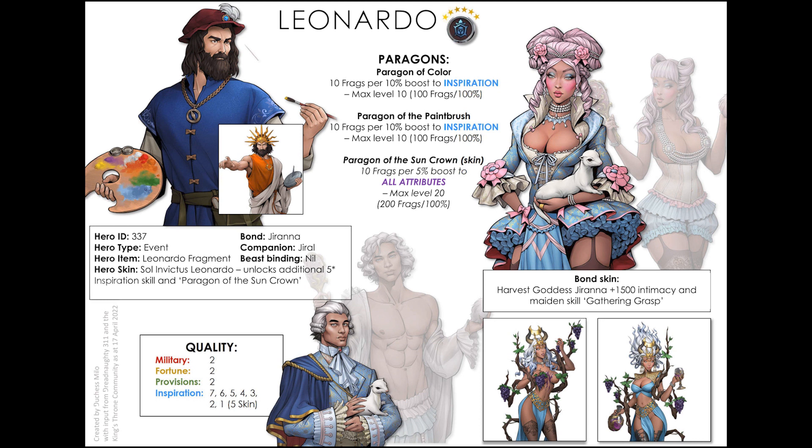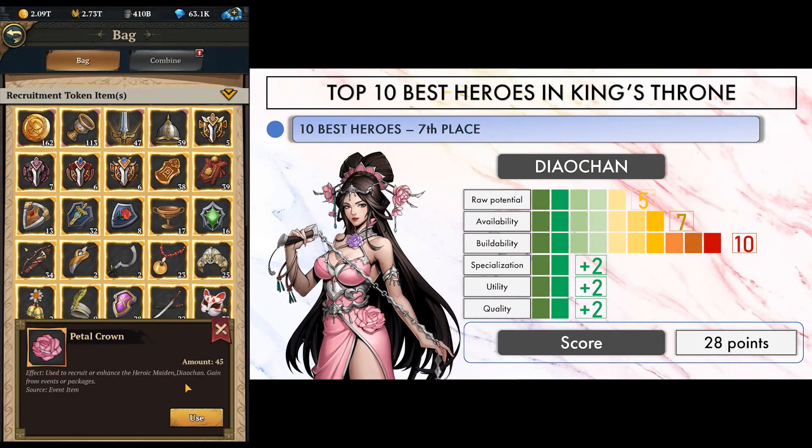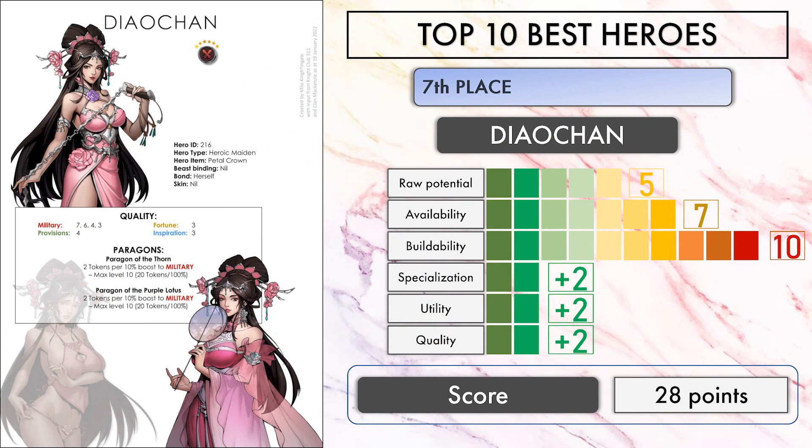At 7th place, we find our first hero scoring 28 points. I won't deny it, this came as a surprise for me to see her ranking that high, but when you take a closer look it only makes sense. Getting a hero with 200% military paragons in a 7-6-4-3 lineup so easily is an incredible trade-off for her lack of raw potential at super high quality levels. No skin to get, no maiden to summon, a reasonable amount of tokens to build her paragons to max, said tokens being quite available through events — that all sounds pretty good. Well played, Diokin.